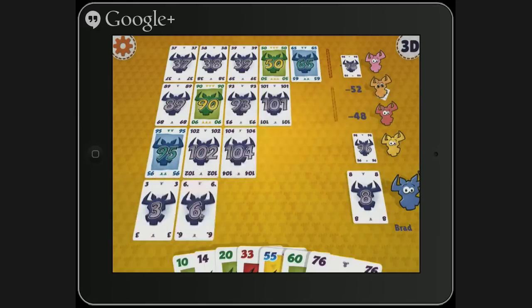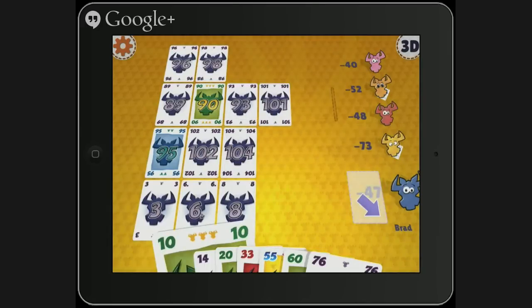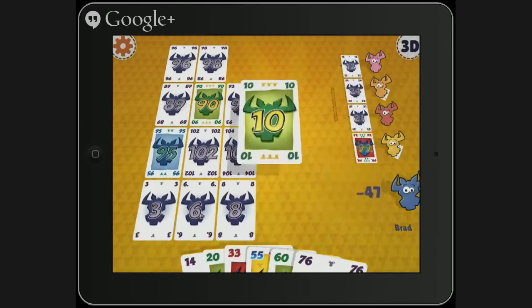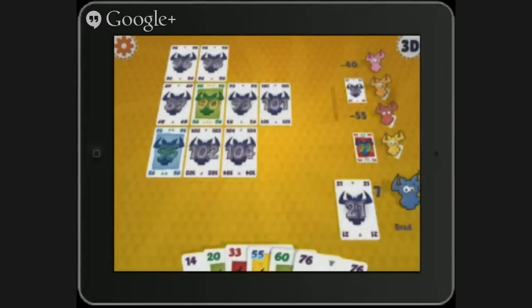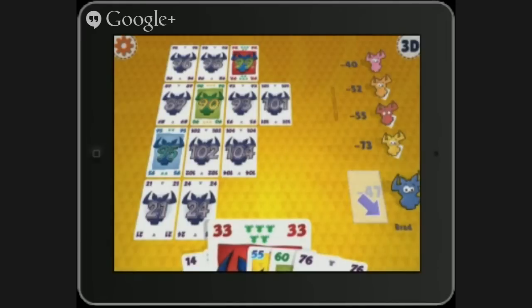That was exactly what we wanted to see — that cleared you up. That was a lot of points right there. Pink's still leading though. You've got a chance — you're still within distance of winning. I'll definitely get my 10 down. Of course, someone else may take it next turn. If you're just joining us, we are playing Six Nimmt on iOS. I'm losing to the computer.